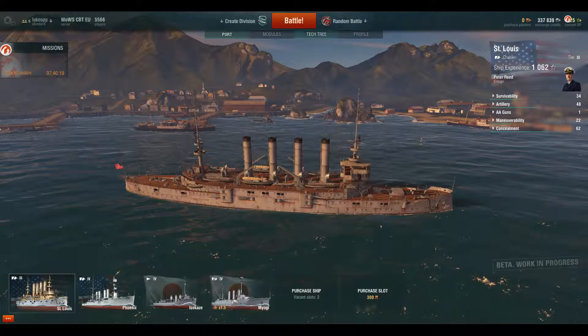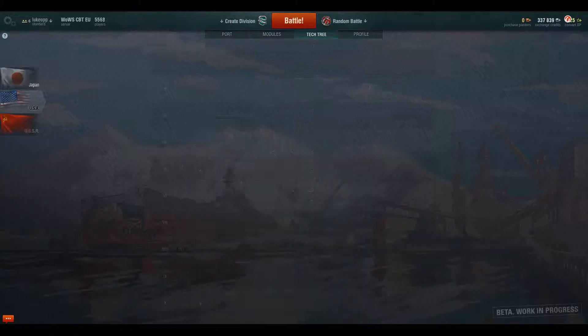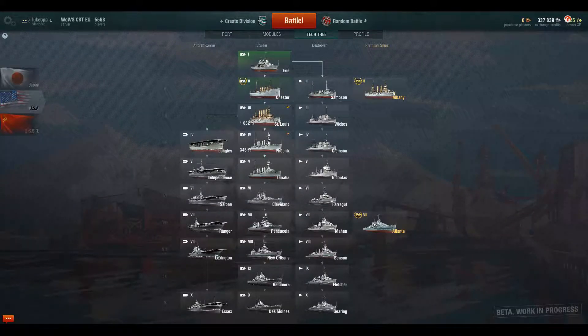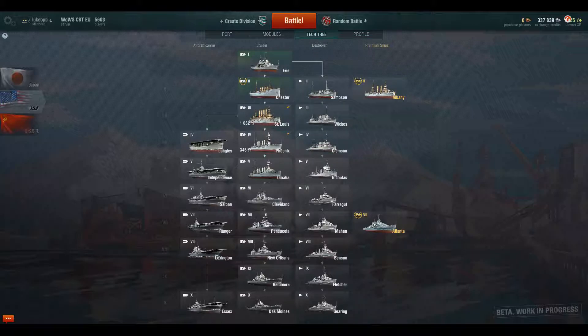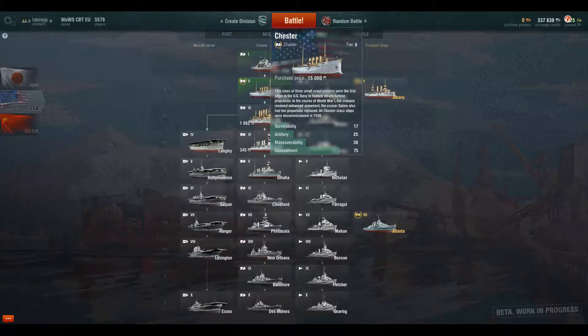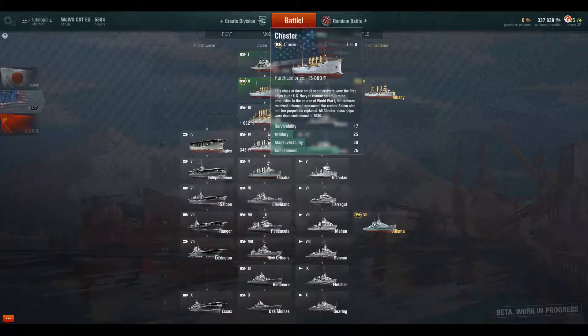So in this game there are four different types of ships. You start off with the cruiser class, which is the first for both the Japanese and the United States. The cruiser class — they're like sort of gun carriers. They have lots of medium calibre guns, lots and lots of them, and they just go berserk. Their primary role is to destroy destroyers, which is the second class. The cruisers are very well armoured — they are the second or third most armoured, including aircraft carriers. The only one that dwarfs it is the dreadnoughts, which are the battleships.